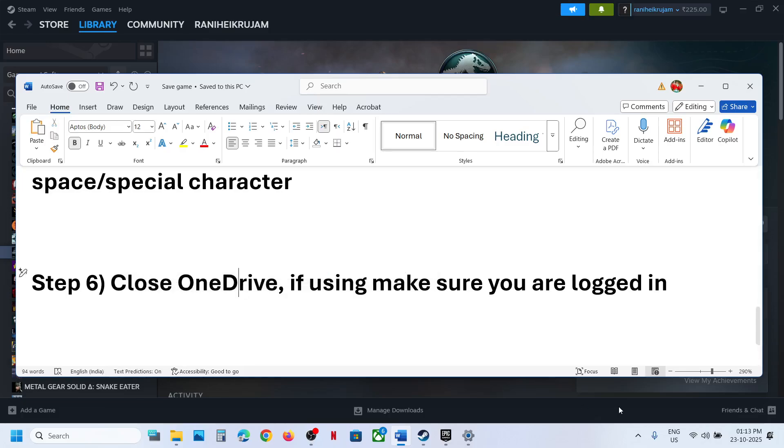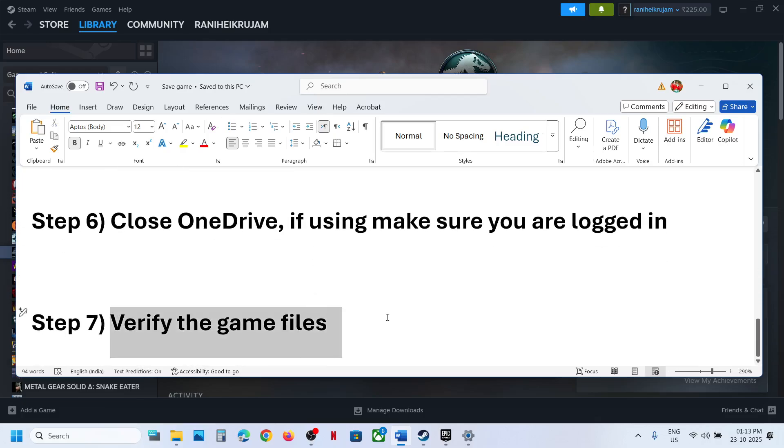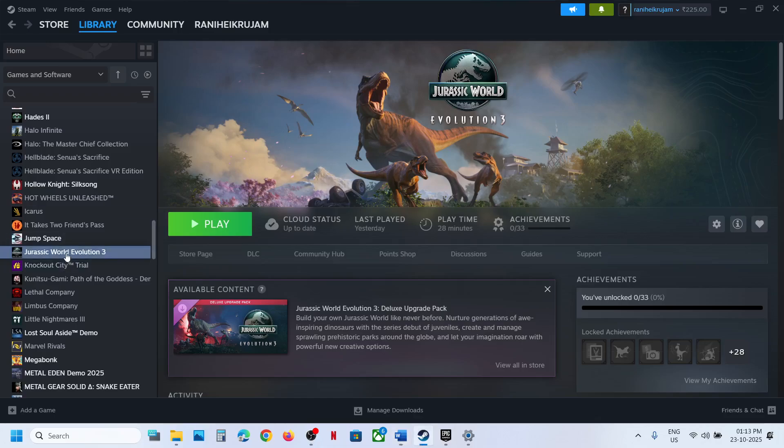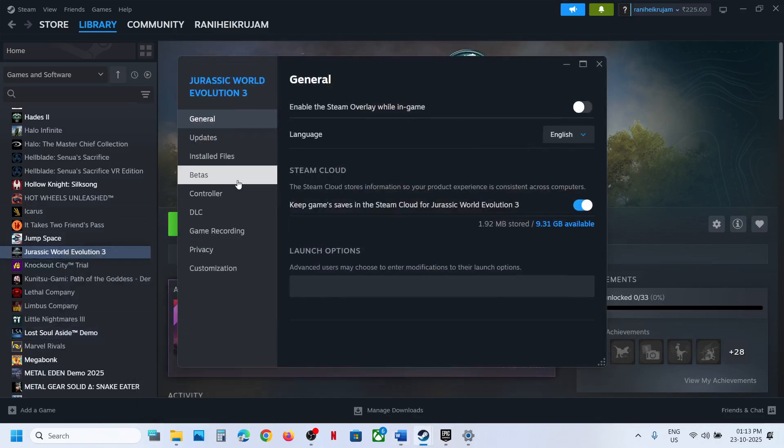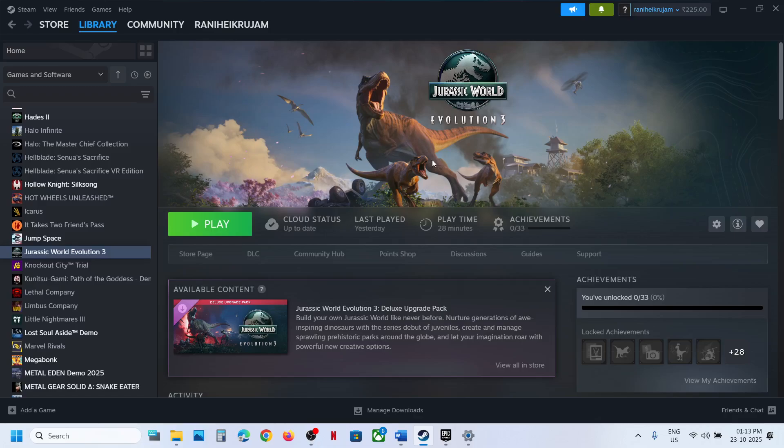If you are using OneDrive, right-click the OneDrive icon in the system tray and quit OneDrive, then check. The next step is to verify the game files. Right-click on the game, select Properties, go to the Installed Files tab, and click on Verify Integrity of Game Files. Once the verification is complete, check if the issue is resolved.